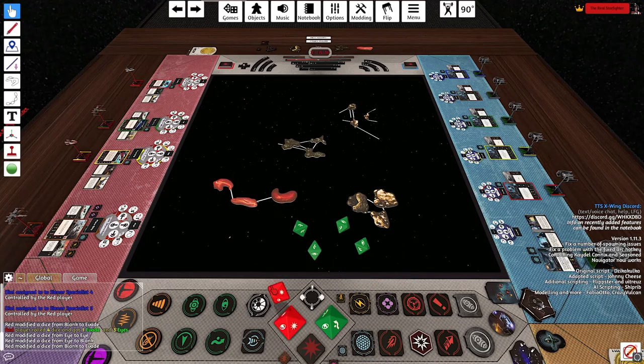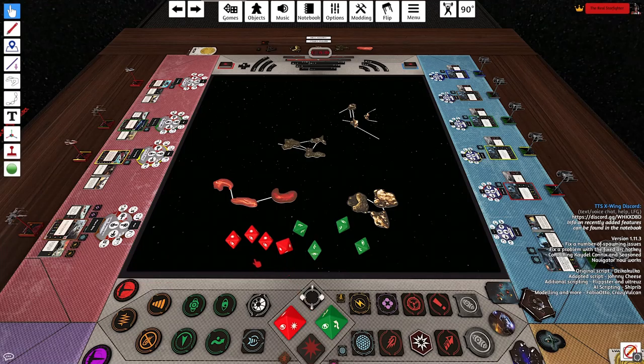The X-Wing Miniatures game is actually designed to deal damage more than evades. The defense dice only have three evade sides, two focus sides, and three blanks. The attack dice have three normal damage sides, one critical side, two focus sides, and two blanks. So when being shot at through a gas cloud, you have a better chance of rolling a blank on defense, which you can flip to an evade — giving you a better chance of converting based on how these dice are made.